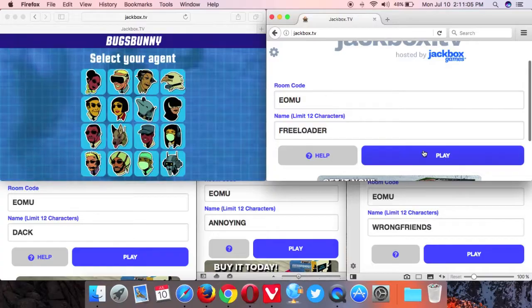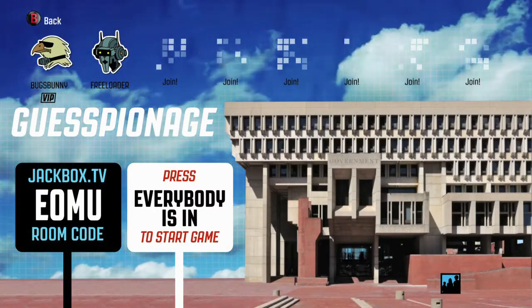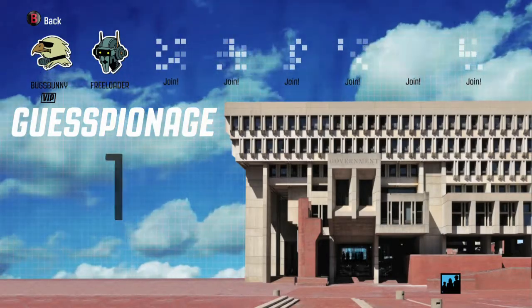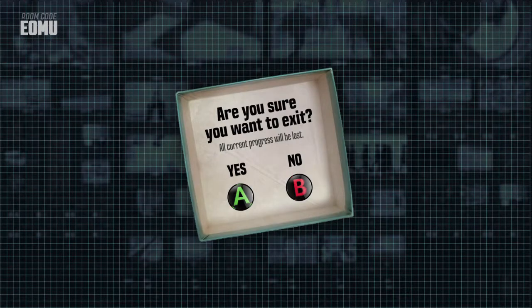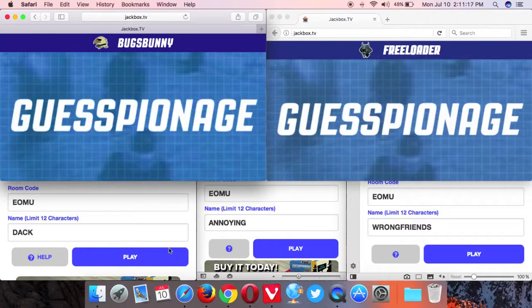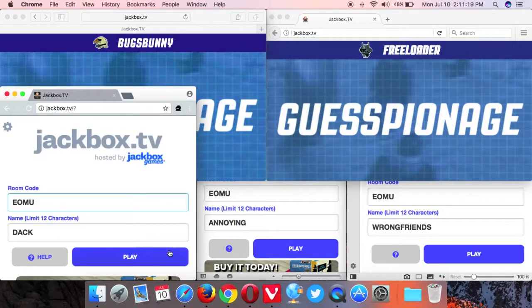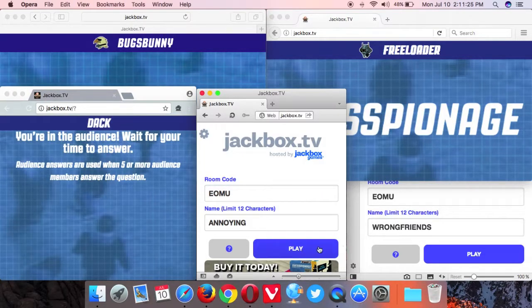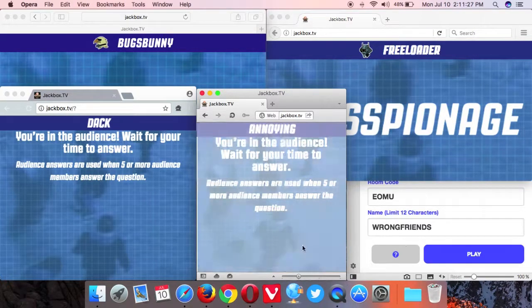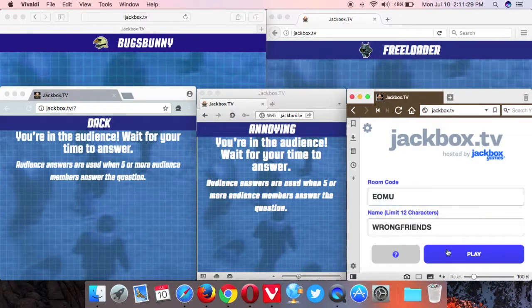You are going to need 2 actual players, so sign in 2 people into the game. The rest are going to be playing as audience members, so once the game starts, hit the pause button to freeze the starting timer and sign in the other 5 people. Make sure you have 7 total: 2 players, 5 audience members. Make sure you don't get that wrong, because things can get very confusing quickly.